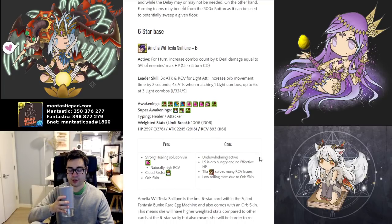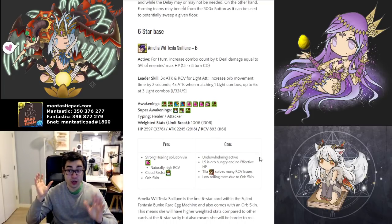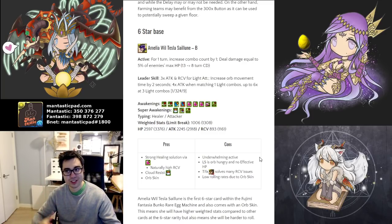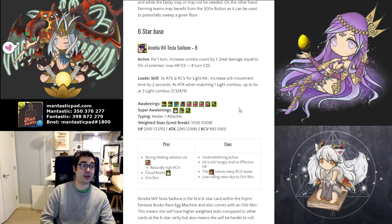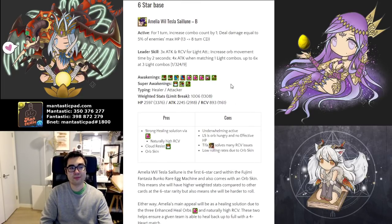Now we come to the 6 star cards. The 6 star cards all have one evolution, which does limit their overall versatility, but they still have interesting kits. The first is the orb skin character Amelia, and she is basically an enhanced healing orb stick. She is going to solve your healing issues for any of your high health, low recovery teams — that is definitely very powerful.